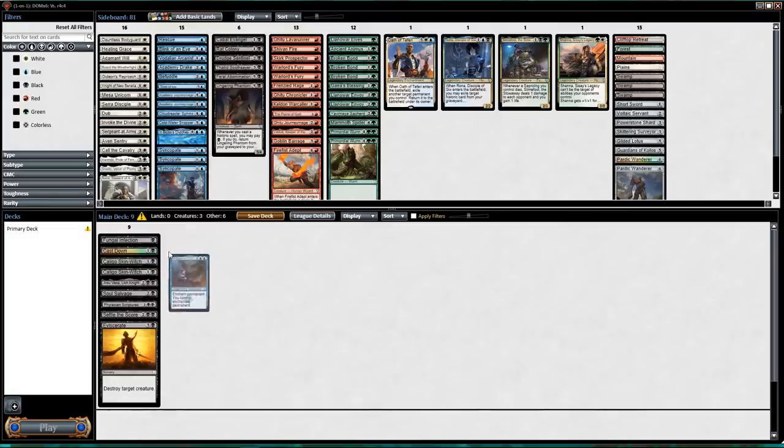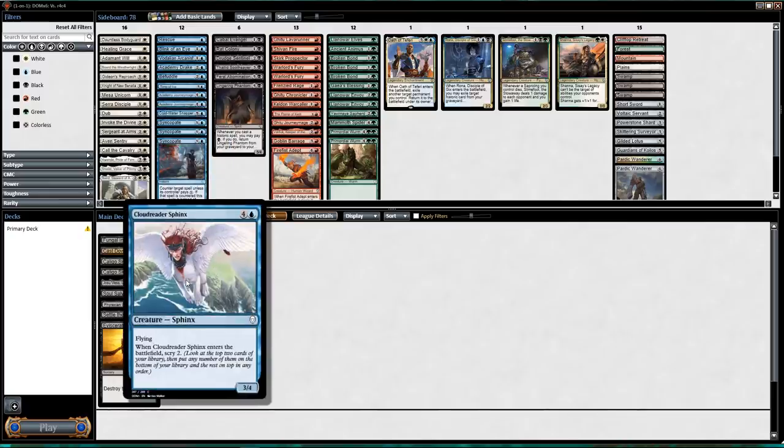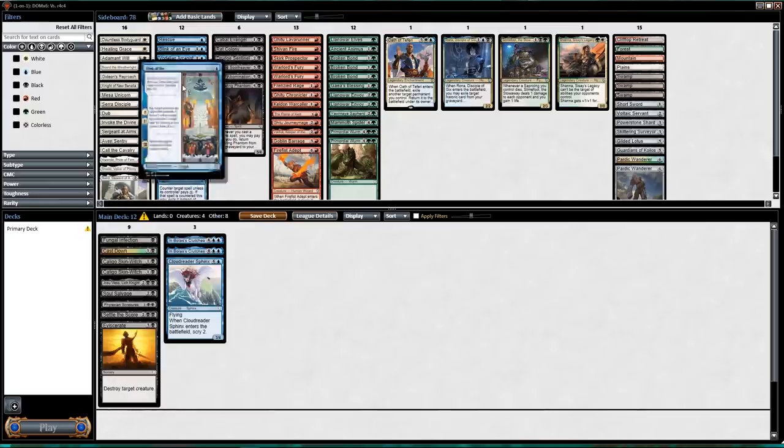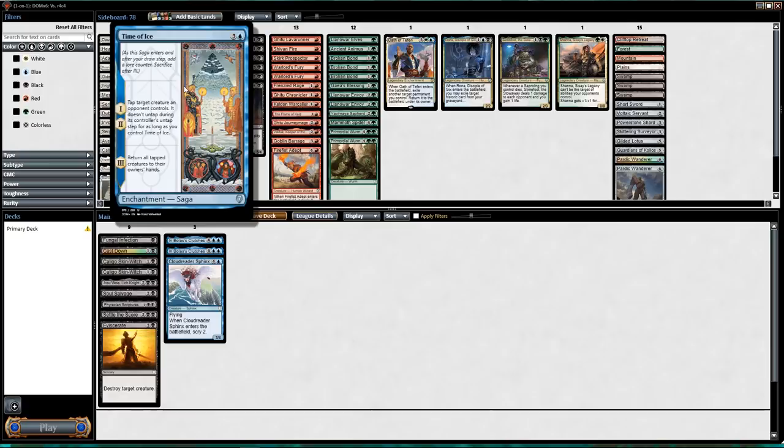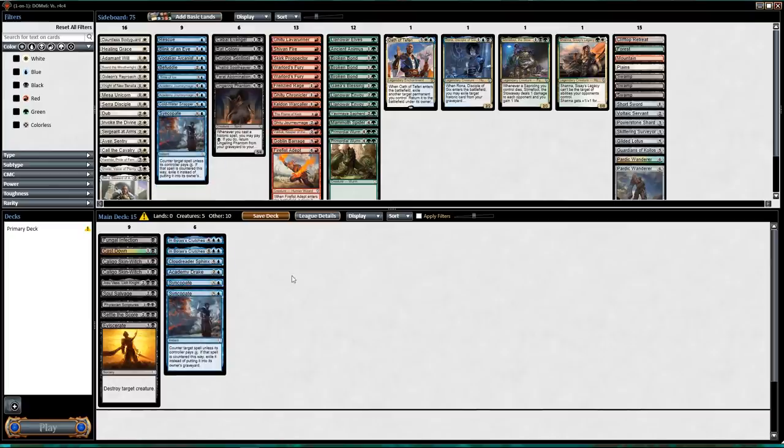Double In Bolas's Clutches — alright. Let's look at blue. Cloud Reader Sphinx is very nice, five mana 3/4 with scry. Time of Ice is interesting — taps two creatures then bounces all tapped creatures. Academy Drake: three mana 2/2 flying, kicker four gets two +1/+1 counters. The first two Syncopates are pretty good; the third gets a little worse because you really don't want multiples.